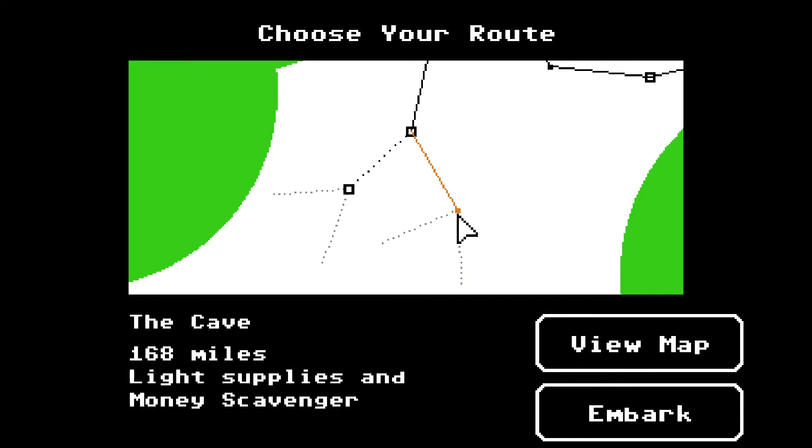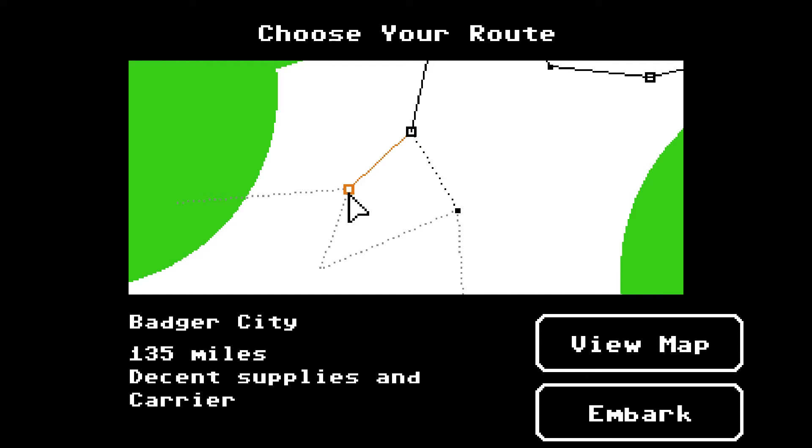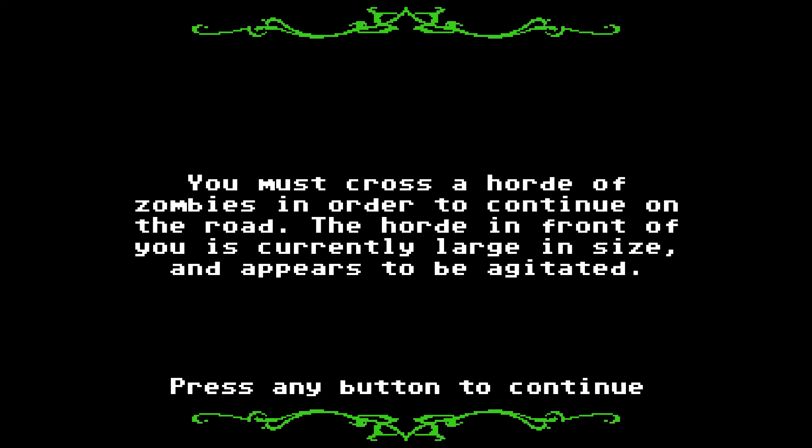We could go completely the wrong direction. To the cave — light supplies and money scavenger. What's the other way? Badger City — decent supplies and a carrier. Sounds great. Is that a carrier like a zombie carrier? A contagion? There's a horde of zombies — currently large and agitated.